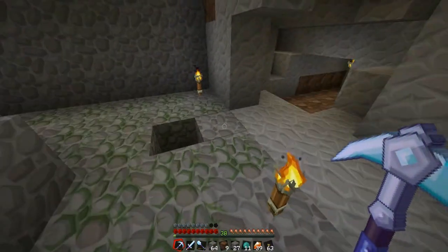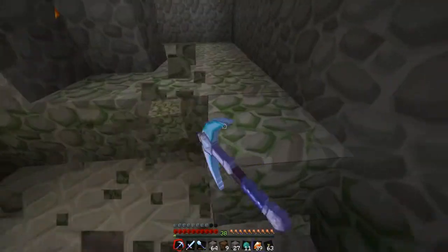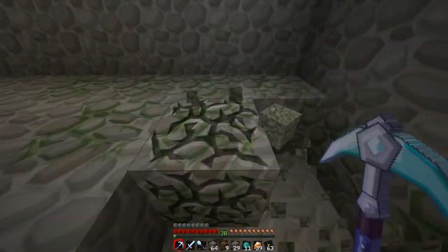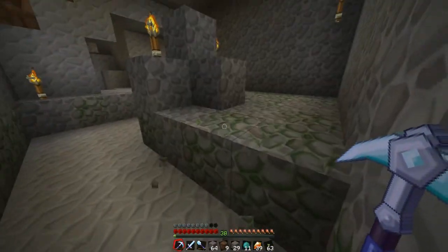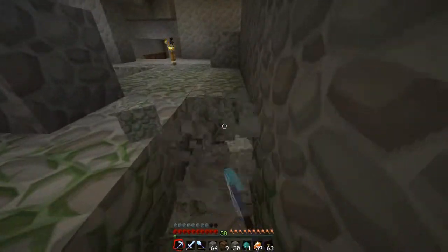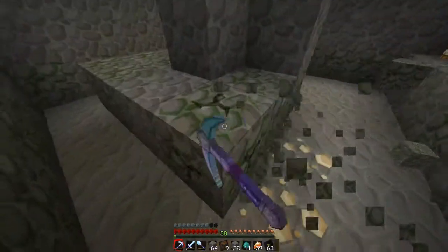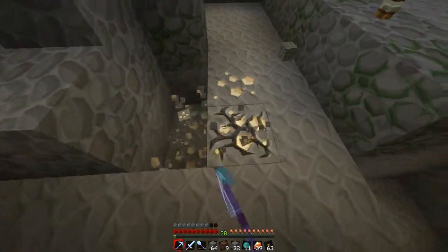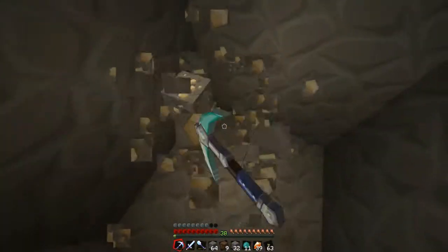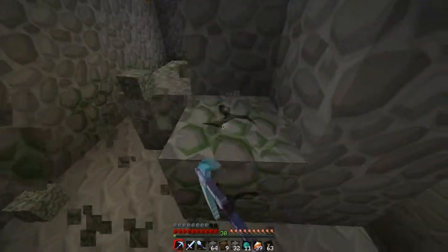I did something like this in my single player world with zombies, but the problem is they don't drop enough items — some of them get stuck on the mob spawner. So I'll dig one more layer below it so they can actually get past.